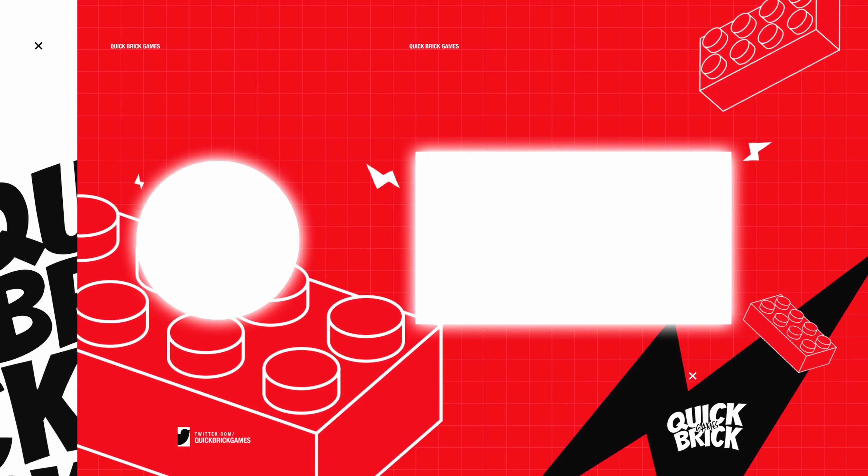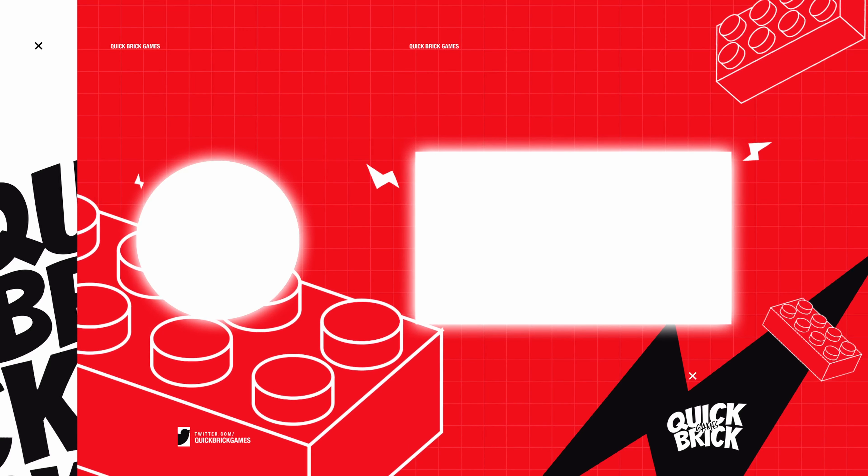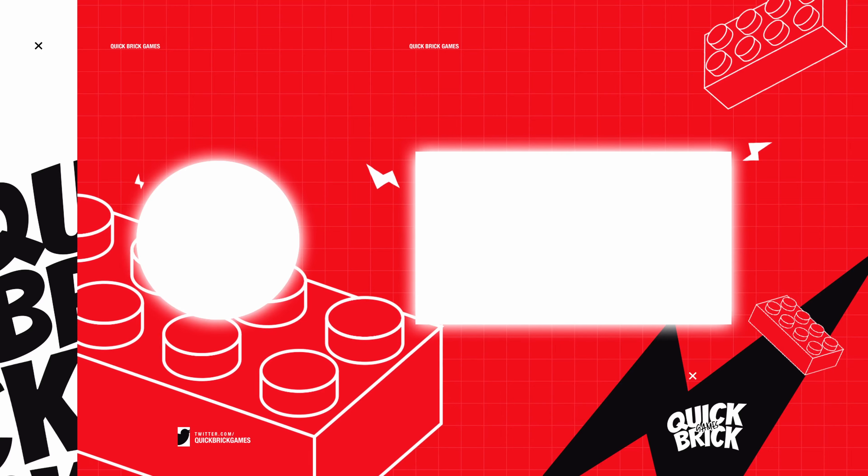Minikit number eight: I skipped some of this taking out all the enemies on top of this rooftop, but as you're flying over here to the front of the train, at the very front there's going to be a gold Lego object, so we can destroy that with a laser character like Superman. And you can grab minikit number eight inside.